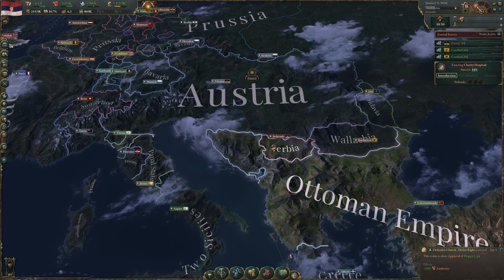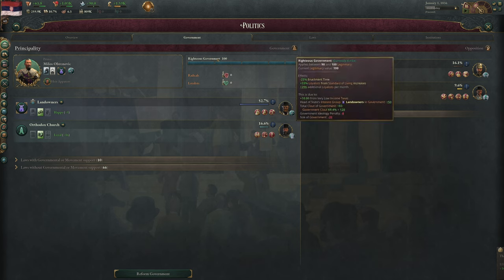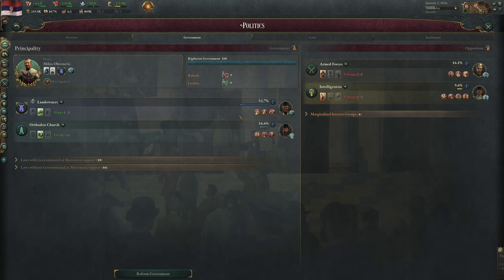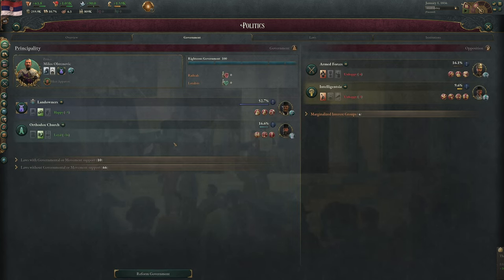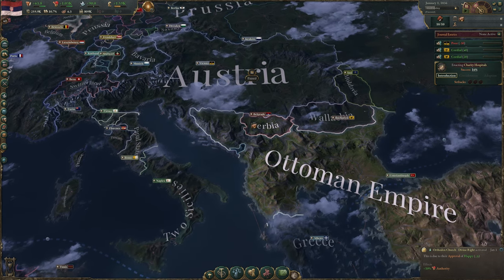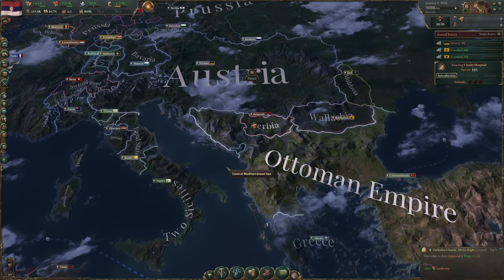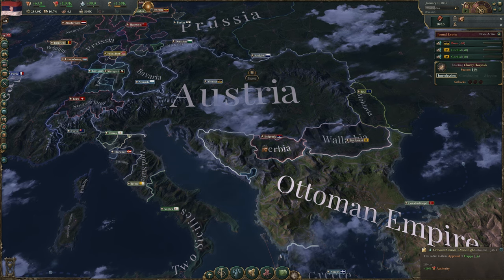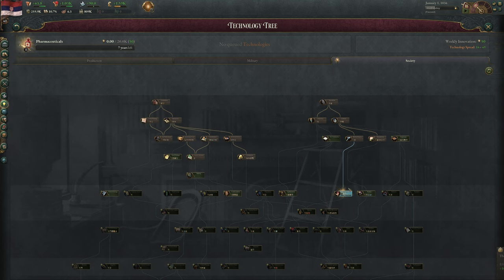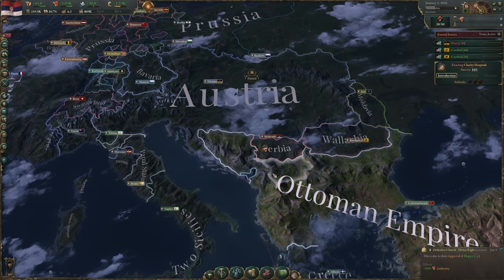In terms of laws from episode one: we've included the Orthodox Church in our government, keeping us as a righteous government given its clout. We've started passing charitable hospitals to unlock the healthcare institution, reduce mortality, and improve population growth rate. Research-wise, we chose pharmaceuticals, which will give us an additional level of health institution.